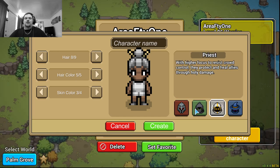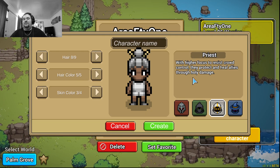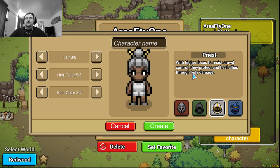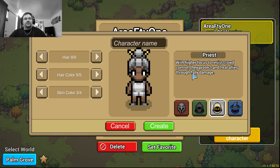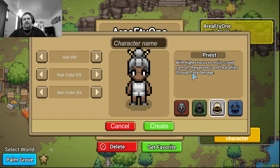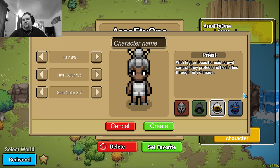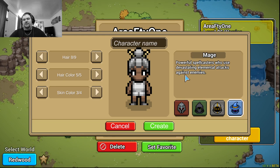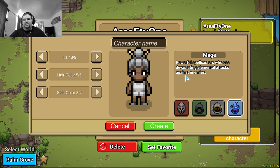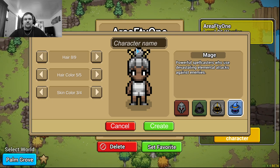Then you have the priest, which basically does the same thing in every game — they're the white mage, all about healing. They definitely have their place; I just never really liked playing a support character, all the way back to World of Warcraft days. I'd much rather just sit there as a tank and withstand damage all day. Mage — they're always trying to use elemental attacks or kill with spells. That's a mage in a nutshell.